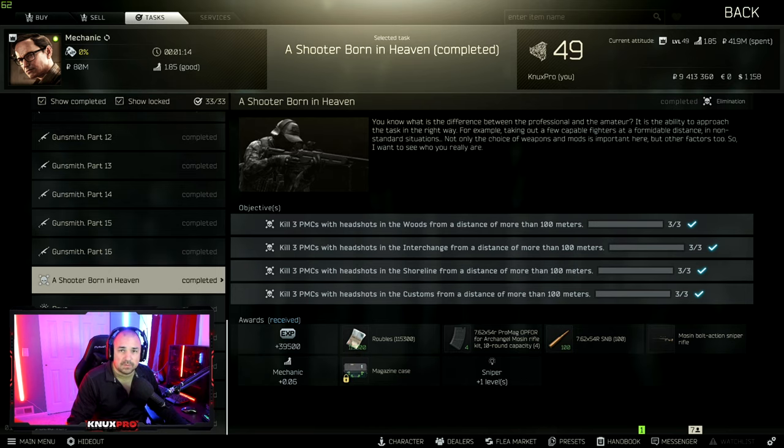What is going on everyone, I am Nuxpro and welcome to this Escape from Tarkov quest guide. This will be the definitive, ultimate, most in-depth guide to the quest 'A Shooter Born in Heaven' on the map Customs. It's going to be very in-depth — I'm going to show you the best spots, spots that are okay, spots you should check as you're passing by, counter sniping spots, and some general tips about completing this quest on Customs.